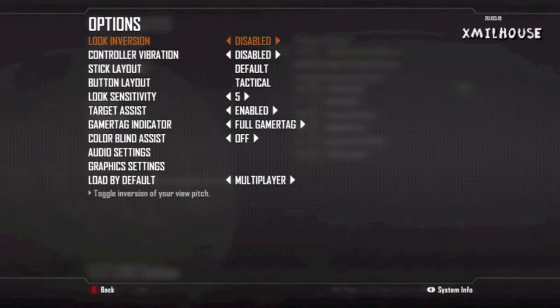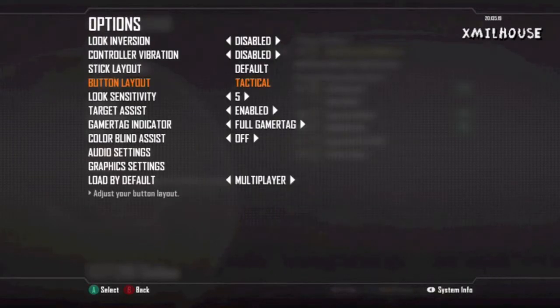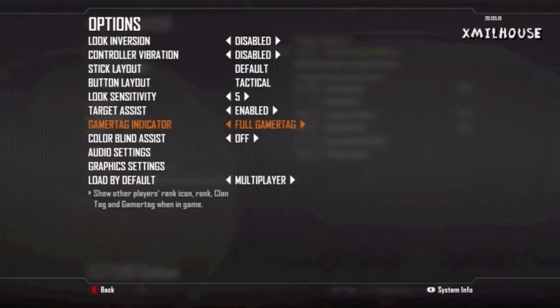Everything is the same here in the settings — you don't want to change this unless you want it backwards for some reason. I disable vibration. Stick layout is default, and my button layout is set to Tactical. You're probably wondering what Tactical is — everything is basically the same except for your knife and your crouch. Crouch used to be B and the knife used to be the thumbstick click, but now the thumbstick is crouch, so you can drop-shot people really fast.